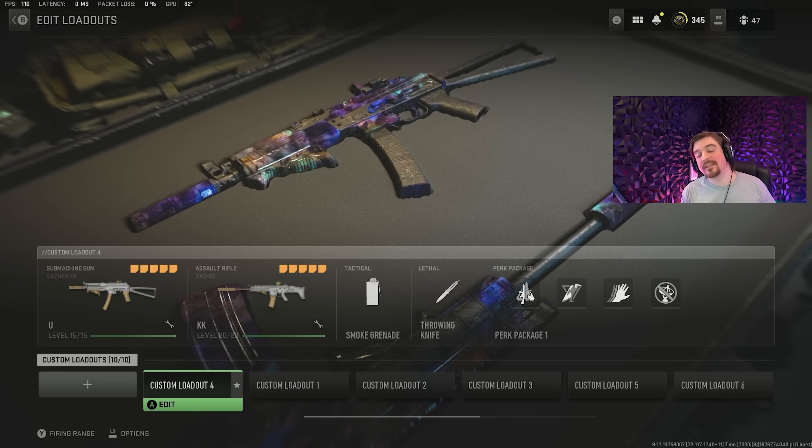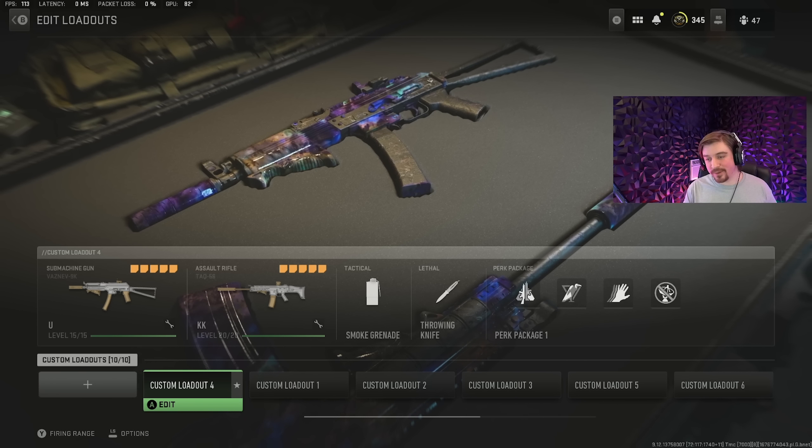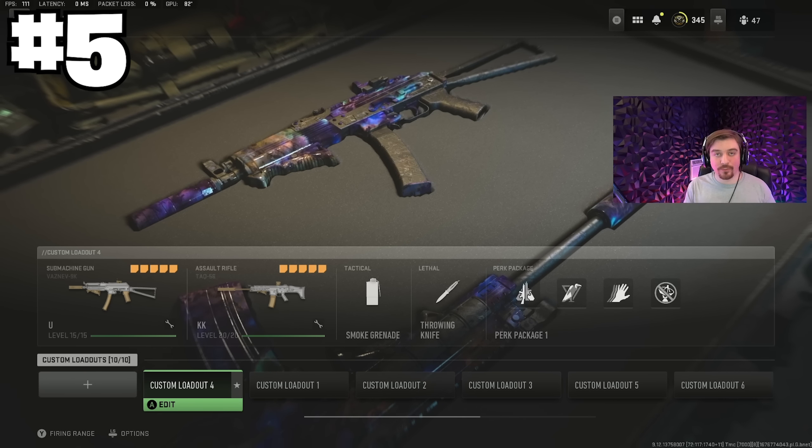This list will consist of five different primary weapons and four different secondary weapons paired with those primaries. To be completely honest, with any long-range gun on this list you can pair it with any short-range gun and do absolutely fine — you can mix and match. Just to get this out of the way, I use Overkill, Scavenger, Fast Hands, and Ghost on every single loadout I use on Ashika Island. I'm going to start at number five and work up to number one.